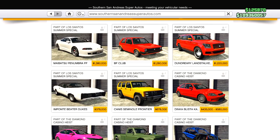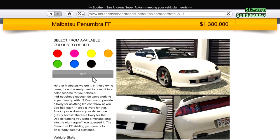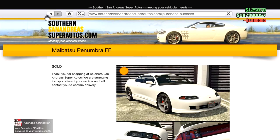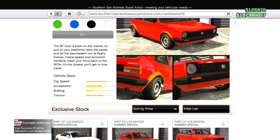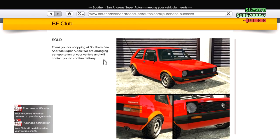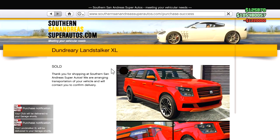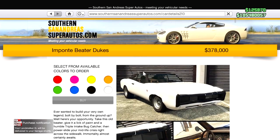This looks like an Escalade, nothing crazy. The Toyota Supra — Paul Walker's car in the Fast and Furious movie — let's get that in orange, looks actually kind of sick. We're going to put everything in the same garage so we can go to it and see it. The BF Club — no idea what this thing is but we'll get it anyway. We'll get the Land Stalker XL in all black — that's like the most mob thing ever.